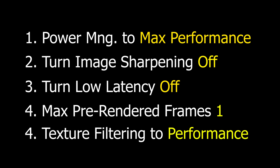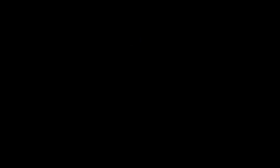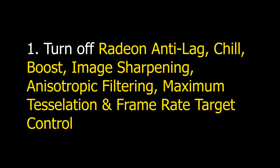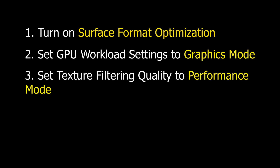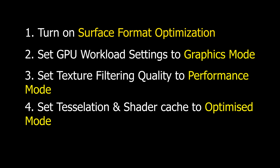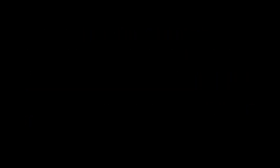For AMD users, there are a few more things that we need to be playing around with. First off, turn off Radeon Anti-Lag, Radeon Chill, Radeon Boost, Image Sharpening, Anisotropic Filtering, Maximum Tessellation Level, Frame Rate Target Control, etc. — you just want to turn all of these off. Next, turn on Surface Format Optimization, select Graphics Mode on GPU Workload Setting, select Performance Mode under Texture Filtering Quality, and set Tessellation and Shader Cache to Optimized Mode.